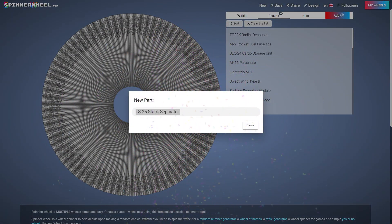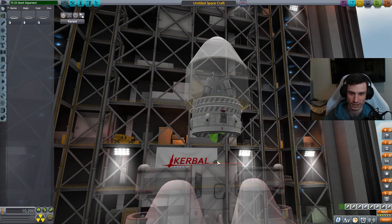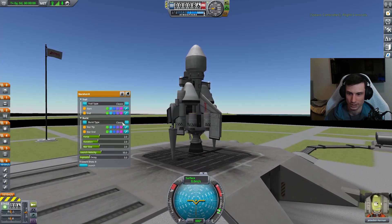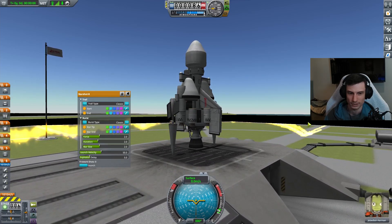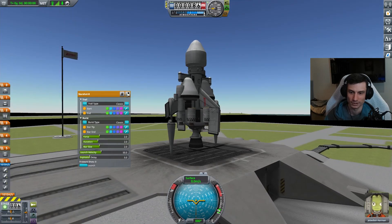Stack separator - okay. I suppose we could make this stage two up here. Tail connector A - there's so many wing parts. Hey, that looks cool. I do want to try - how do these work? Sick. That's cool.